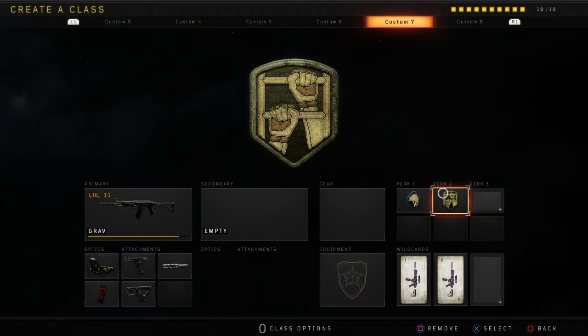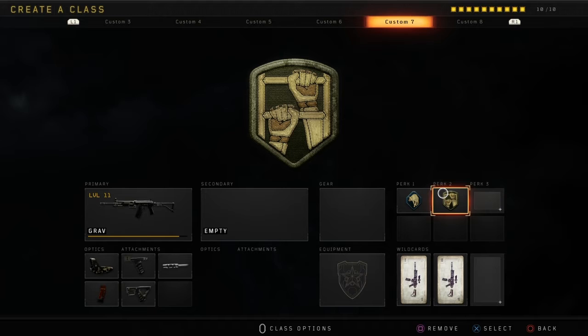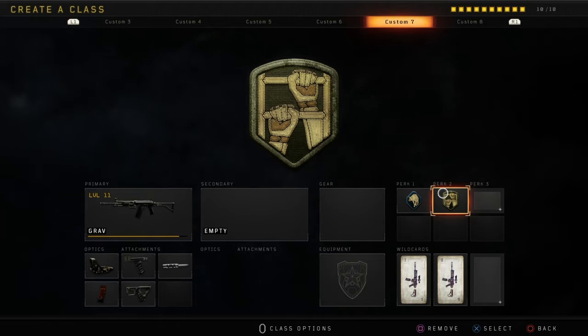Next is Dexterity, just because I'm a jump-shotter — I jump shot constantly 24/7 when I can. I do it more with an AR so it's going to help me a lot when I'm rushing enemy side or enemy spawns. Scavenger is on here because this gun shreds through bullets so fast — you'll end up running out of ammo, so Scavenger comes in clutch.